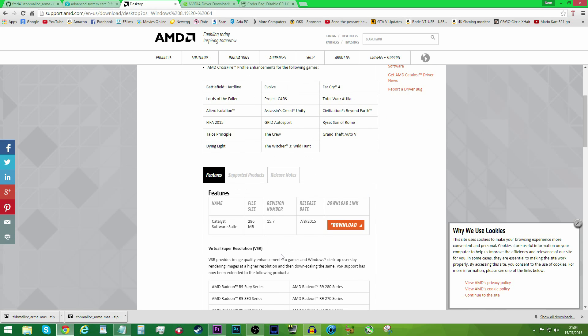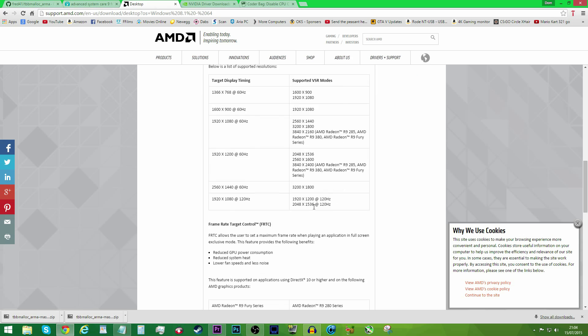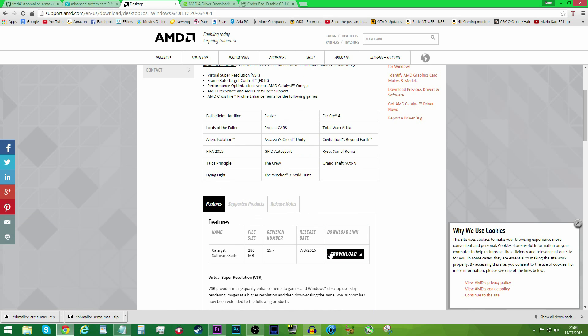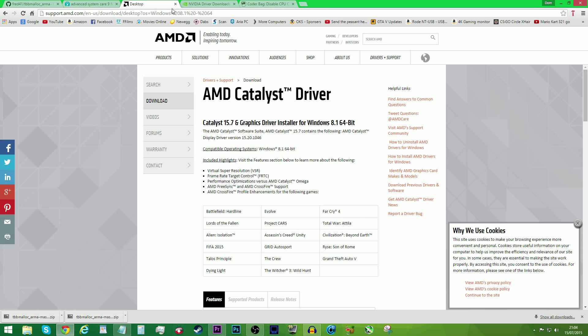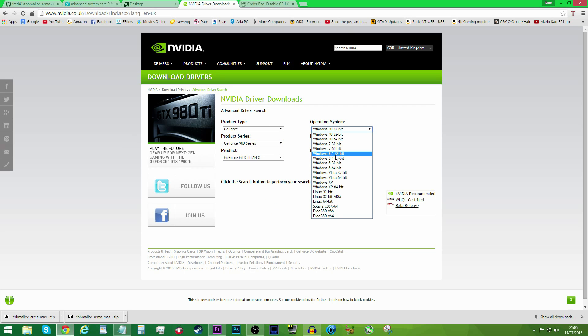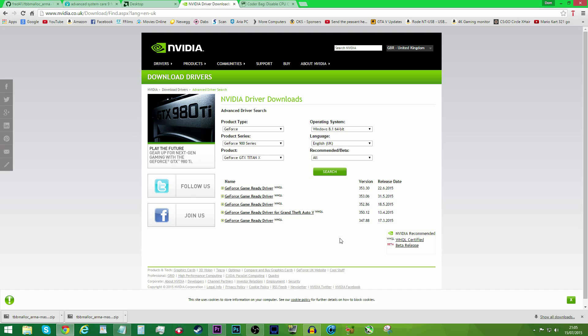Catalyst 15.7 includes virtual super resolution, which means you can play at 1440p and 4K, which is awesome — 1440p runs great on this computer. I'll actually show you some 1440p gameplay of ARMA after the tweaks. It's pretty much exactly the same process for Nvidia — you just pick your graphics card, pick your software, and download whichever version you want.